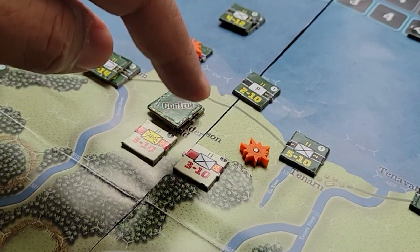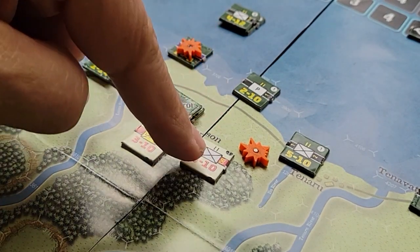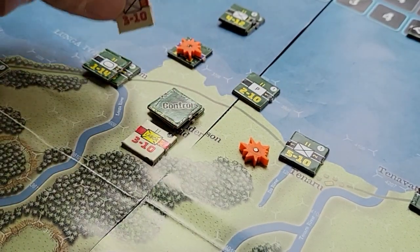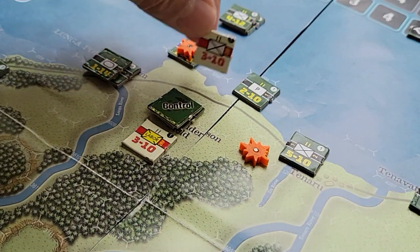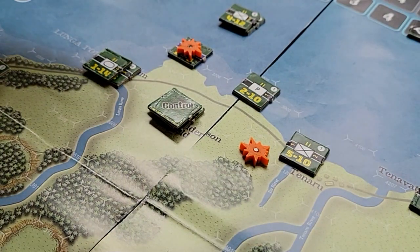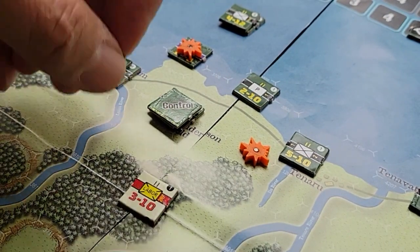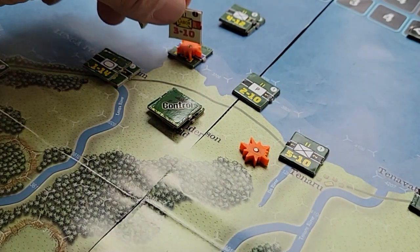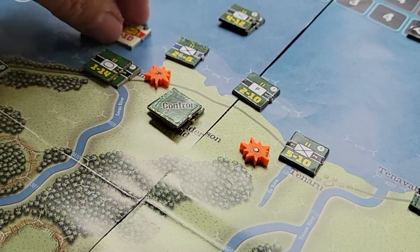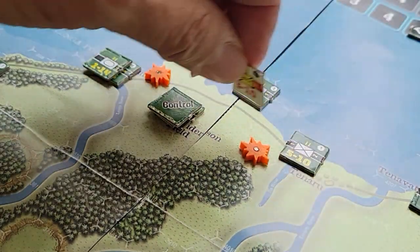The idea is that when either side attempts to land, they can only land on clear hexes or village hexes — you can't land in enemy zones of control. So placing a unit up here covers a few hexes, and putting one here covers another set of hexes — that would slow down American landings and make them have to march further.